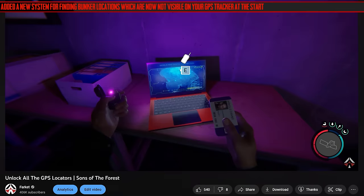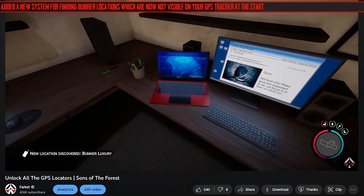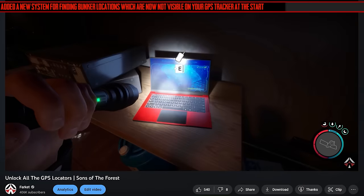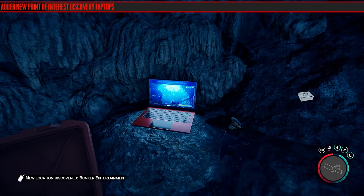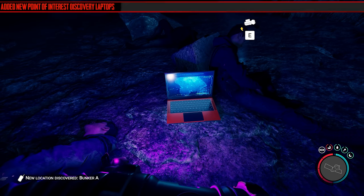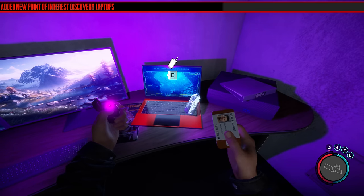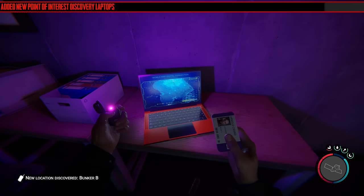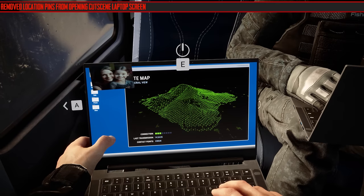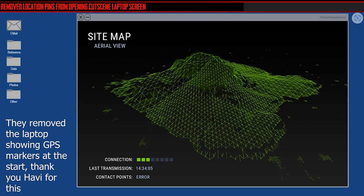They did do one major change, and I did a whole separate video on it — they've added a new system for finding bunker locations where they're not visible on your GPS tracker at the start. You have to go and find them. They've added new point of interest discovery laptops. I recommend you go see that video. It's much more complex than you think, and they've also removed the location pins from the opening cutscene on the laptop screen. Thank you to Harvey for doing this comparison GIF for me, showing what it used to look like before and after.